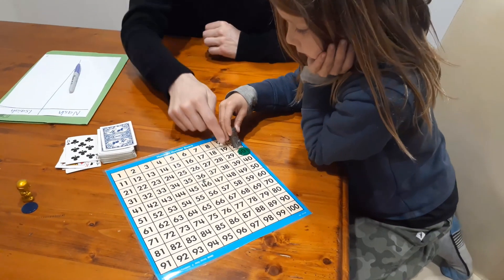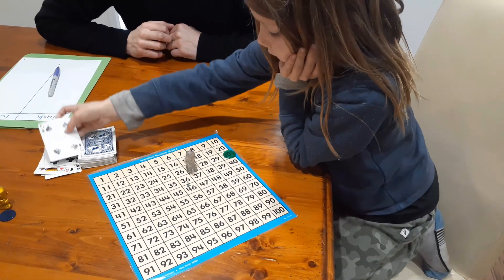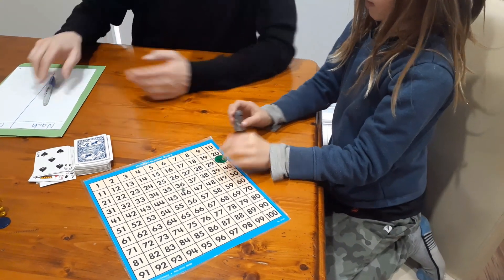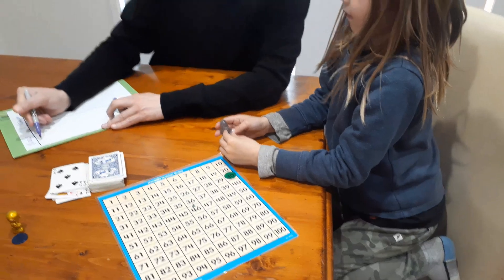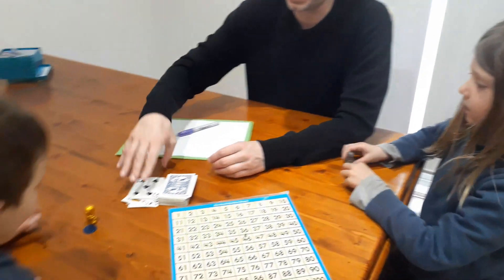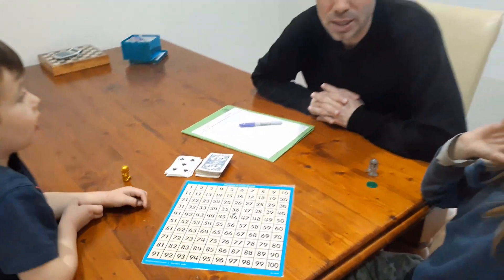So 19 plus 8 is 27. He made it to 30, which is where he put his house, so Nash scores 30 points. Now it goes back to Isaiah.